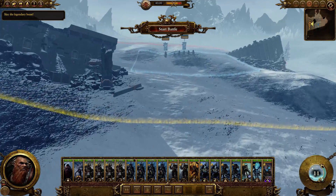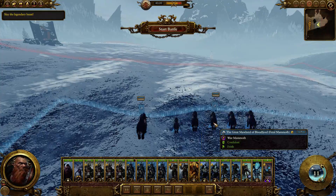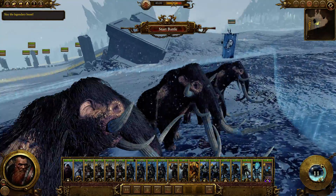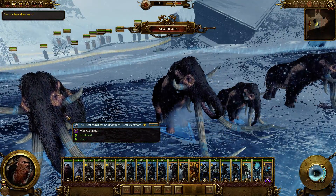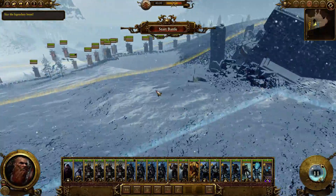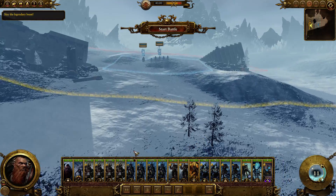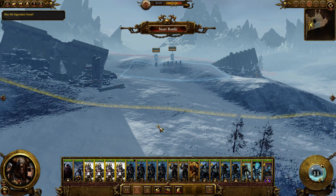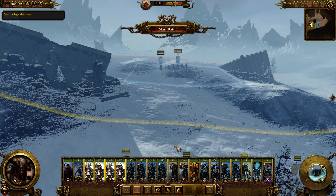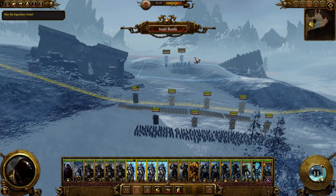So these guys are technically our allies. Well, it just says slay the legendary beast, so I guess we do have to kill them. I think it probably would have been more interesting if we were trying to protect them - that would be quite a unique twist on these monster hunts. It's showing them as blue, which normally implies they're an allied unit. It says to slay it, so we'll push up and see if we can target them.